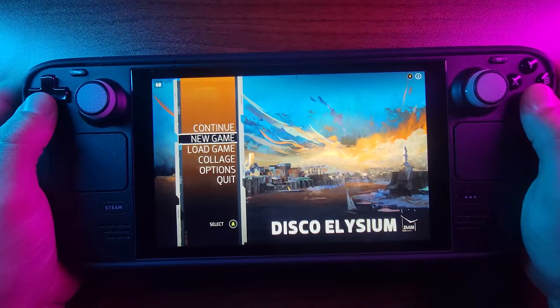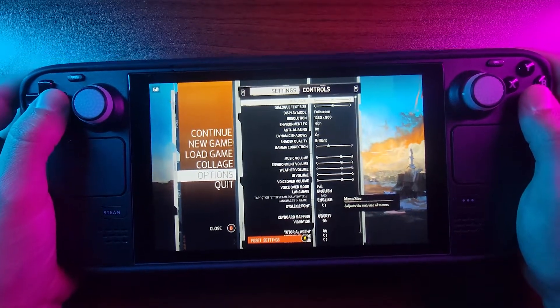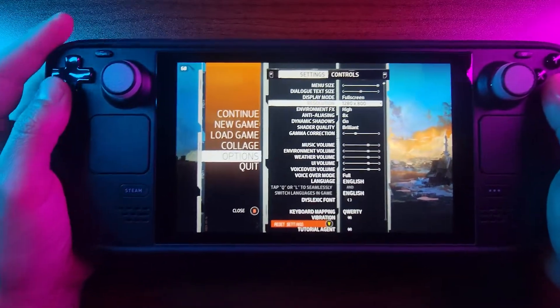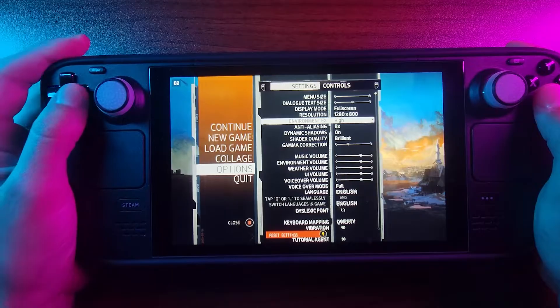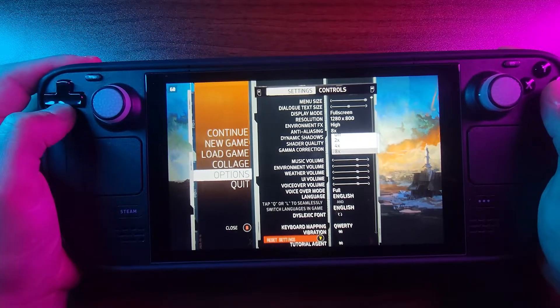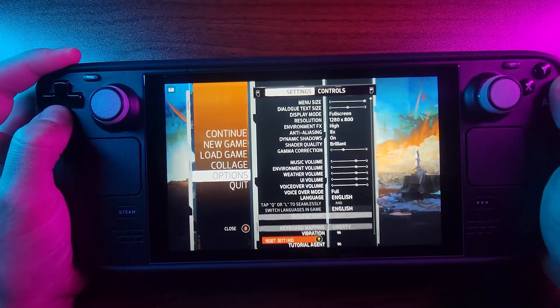I'm going to start a new game. First, let's take a look at the settings. Mini size — let's make it really big because there's a lot of text in this game. Resolution 1280, that's fine. Anti-aliasing 8x — I think you can go to 16 but 8x is fine. Everything else is pretty much the same.